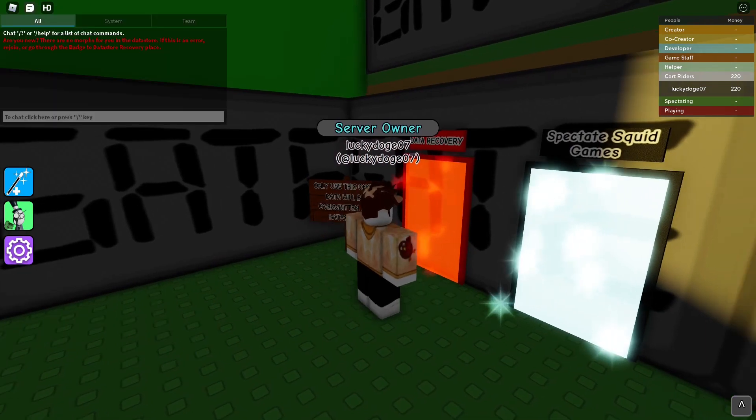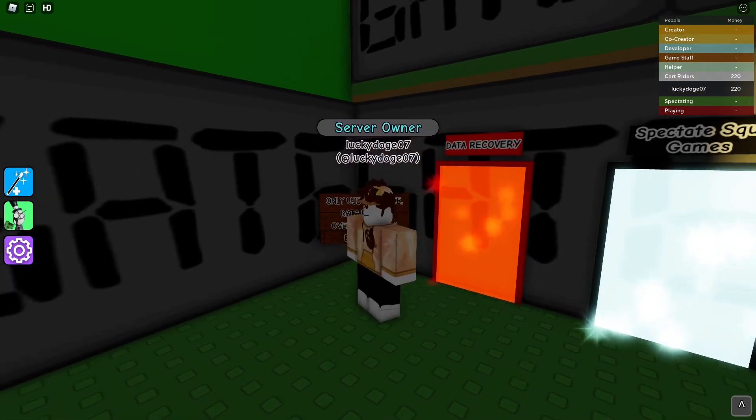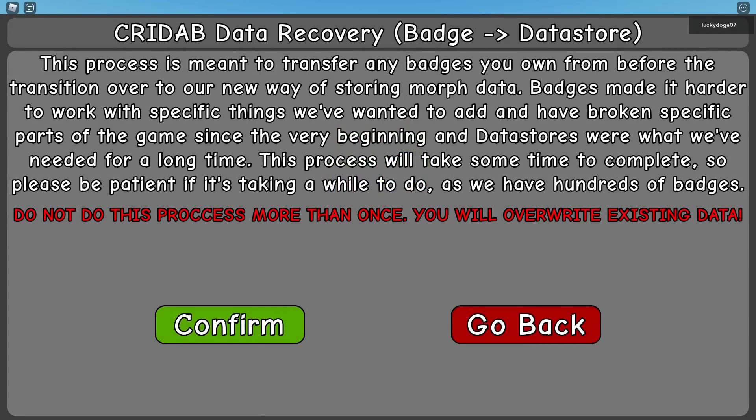So, if you haven't done it yet, what you want to do is walk through this data recovery door. It'll take a while, but eventually it will teleport you to a place called Crayta Badge Data Recovery.